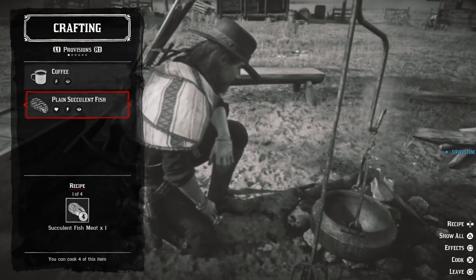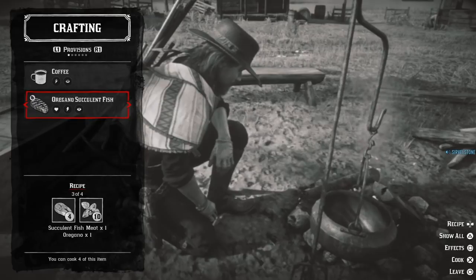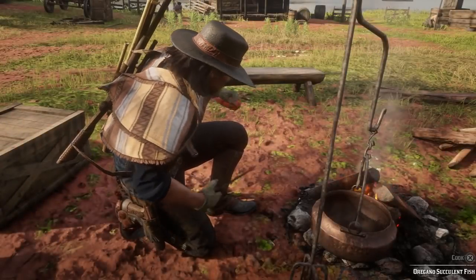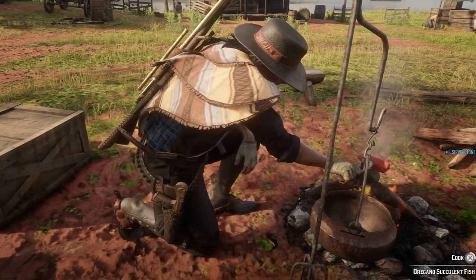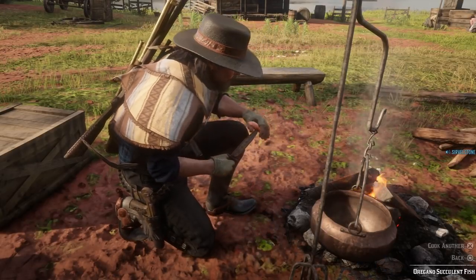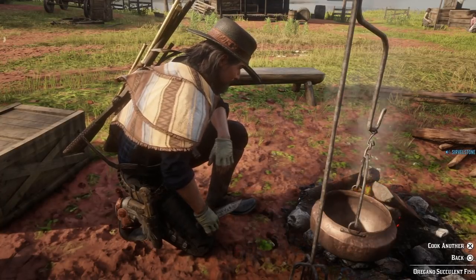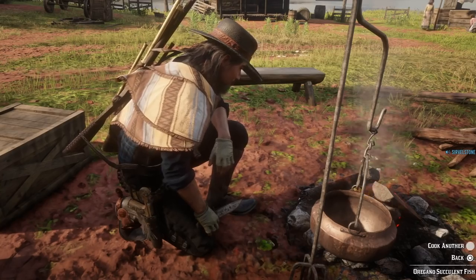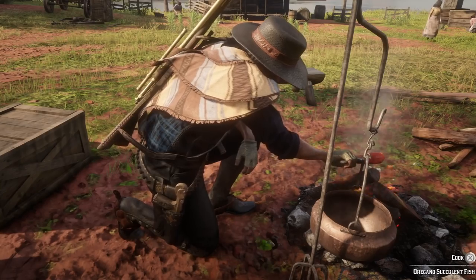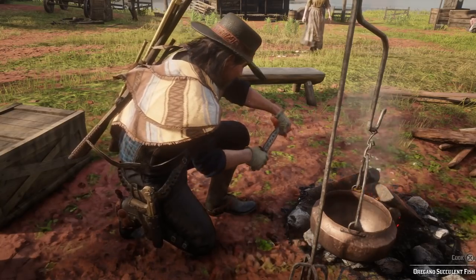And here we have to choose minty succulent fish, for example, or oregano succulent fish, and just cook it. We need three of them, so I'll cook all three to complete that daily challenge. I'm not sure if eating it will count for your daily challenge, so I'll just stow it and cook another one. And the last one.